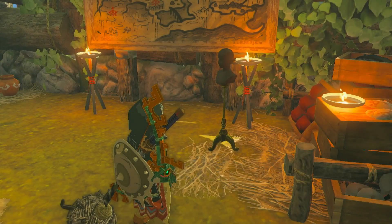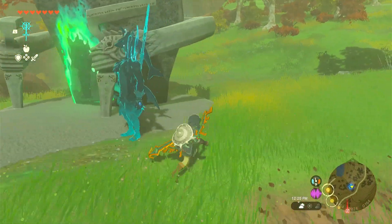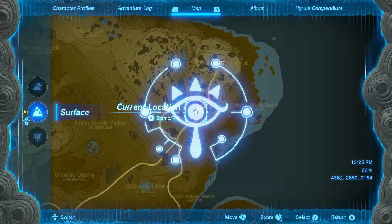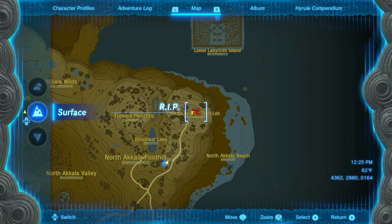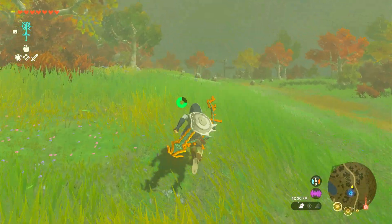Now let's show you how to get the chest plate. We are here and to get the chest plate you are going to need to head to the Ancient Akala Tech Lab — that is where they are going to be.